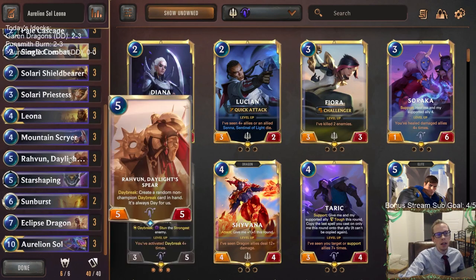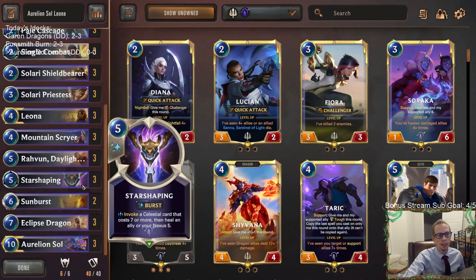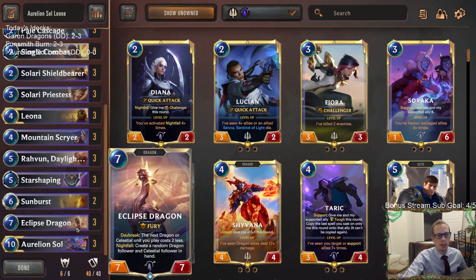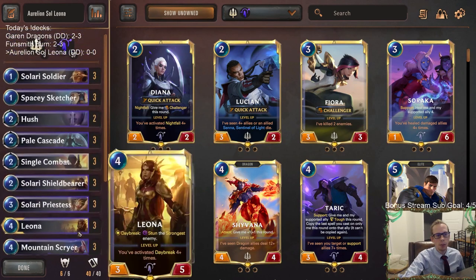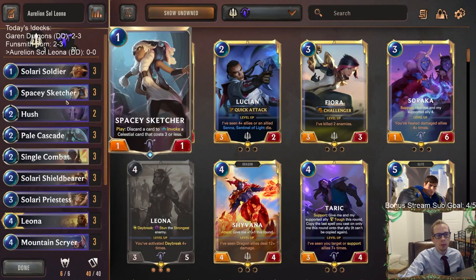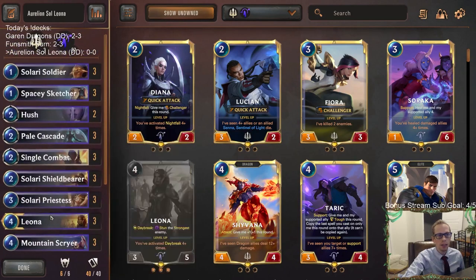We've got Mountain Scryer making our celestial cards cost less mana, all the Daybreak stuff to go with Leona, and good defense with Robin and things like that. We want to get to our top end: Eclipse Dragon and Aurelion Sol — amazingly powerful cards. We've got a couple of Hush, some early invokes with Spacey Sketchers. That's our deck list, so let's give this a try.